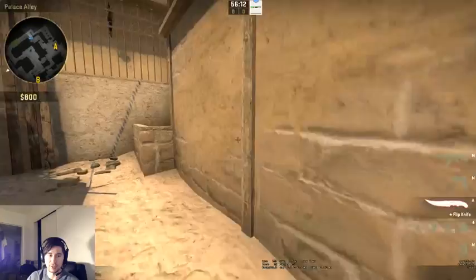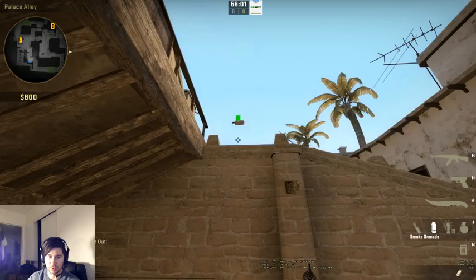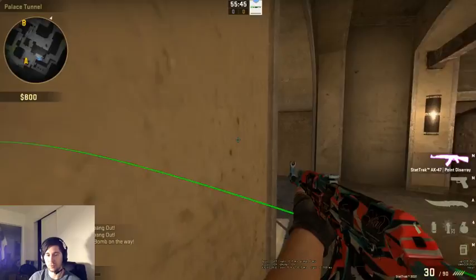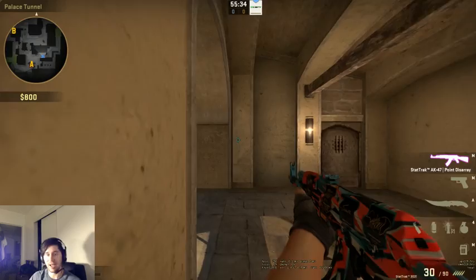As entry fragger I'm going to be first guy in, so I throw all my utility before going in. Say we're doing an A exec — I'll throw my smoke, then a yard smoke, then both my flashes, and then go in with a molotov. I'll check the molotov sandwich corner, then hug the wall and ask you guys to flash over the wall. We need to coordinate how many smokes and flashes we're throwing so I don't get flashed.